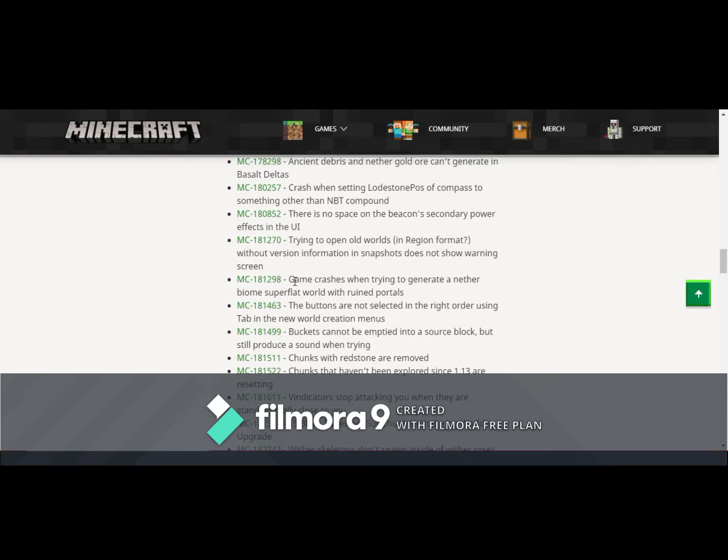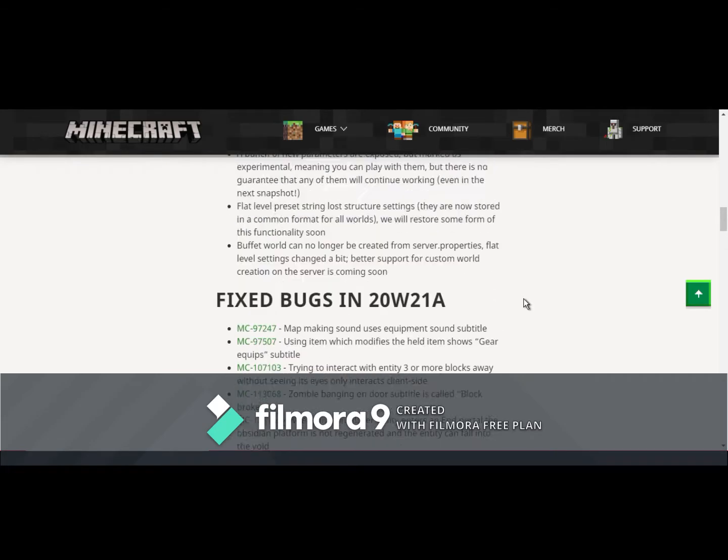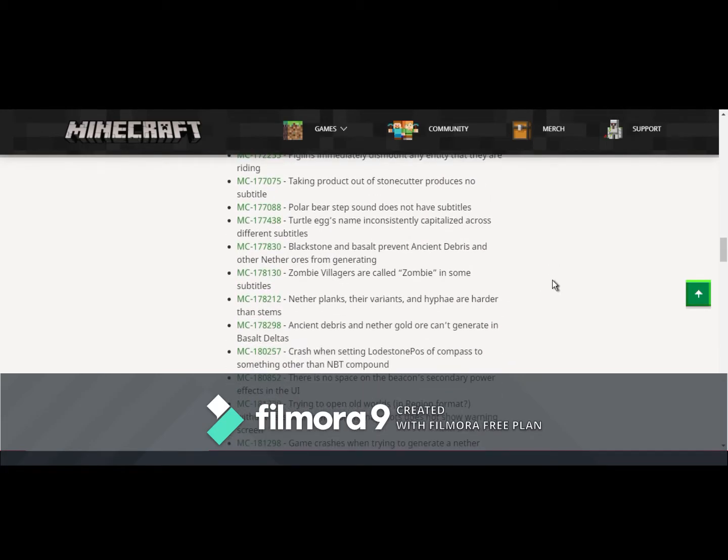This is also a very interesting bug: the game crashes when trying to generate a nether biome superflat world with ruined portals. I think that means the game crashes when you try to create a nether biome in a superflat world, but I'm not 100% sure because of the way it's worded. And those are just a few of the bugs I found interesting.